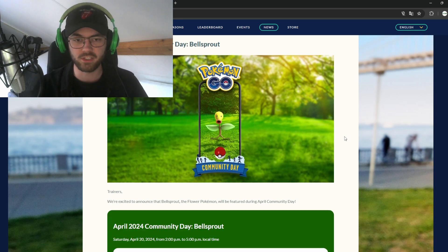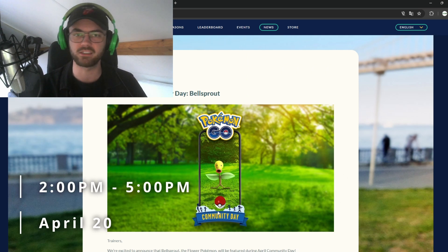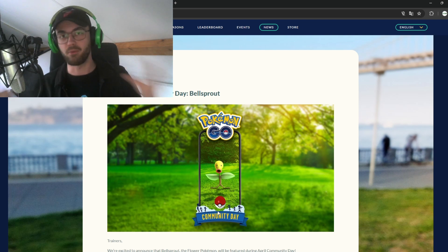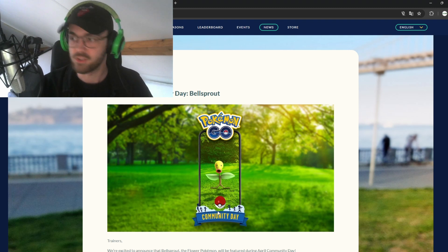This month's Community Day is going to take place April 20th between 2 and 5 PM. They always take place between 2 and 5 PM, and that's local time for you — so here it's 2 to 5 PM, in the UK it's 2 to 5 PM. You don't have to stay awake at night if you live in Australia or somewhere else; you can just partake whenever it's 2 to 5 PM on your day.